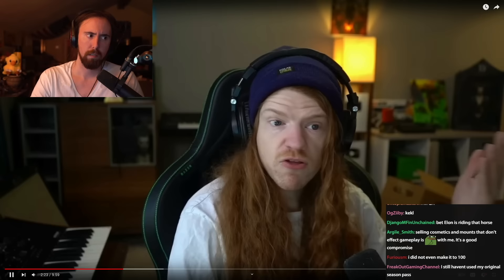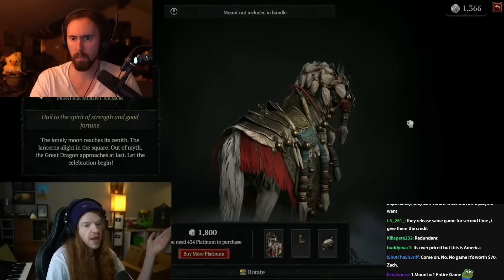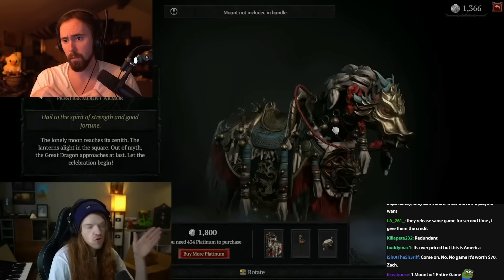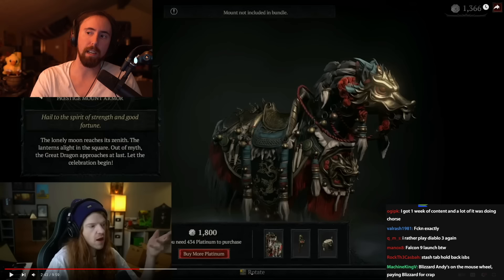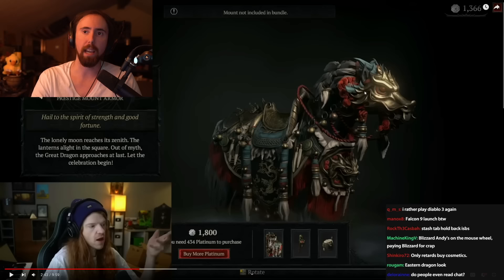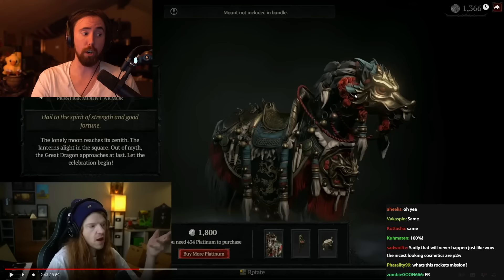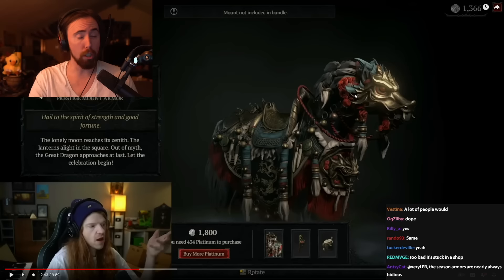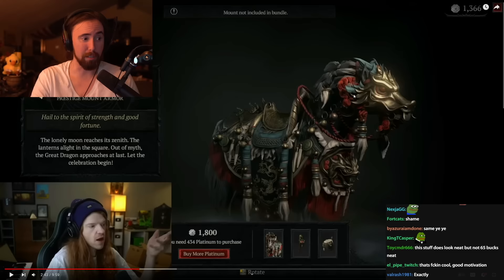I don't tend to care that much about cosmetics, with the point aside that I think the best-looking cosmetics in the game — the stuff that you really want, like 'that guy looks cool' — should be in-game chase achievement-based items in order to have the prestige. If Blizzard said that if you beat Uber Durial you get this horse, and if you hit level 100 on a character you get that character's armor set for this Chinese New Year stuff, I would probably play the game. I think this stuff looks really cool. But it's just on the store, and so it's worth nothing to me. Kind of sad.